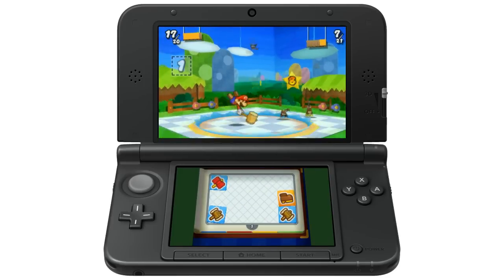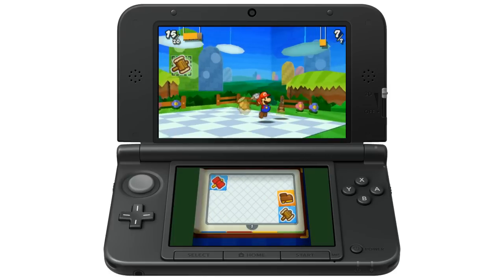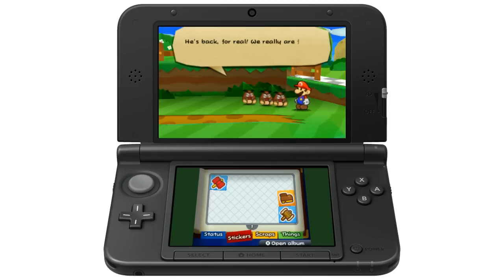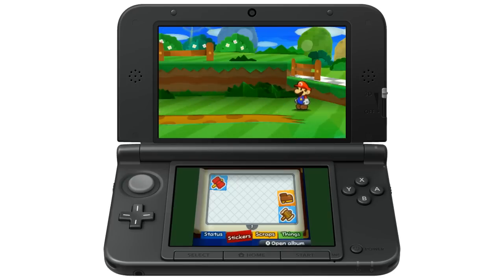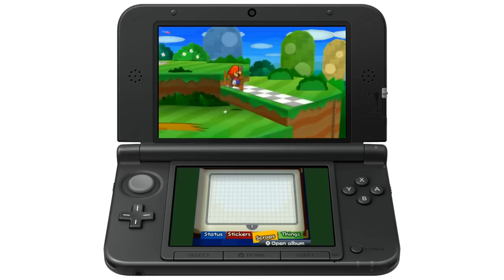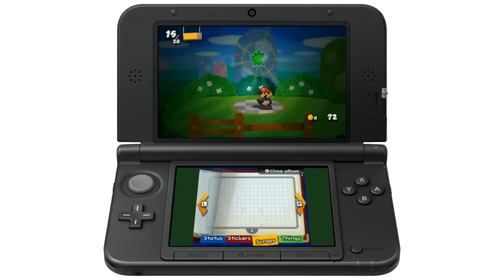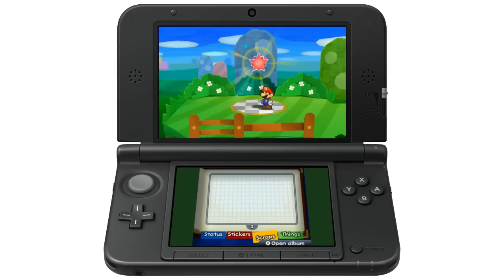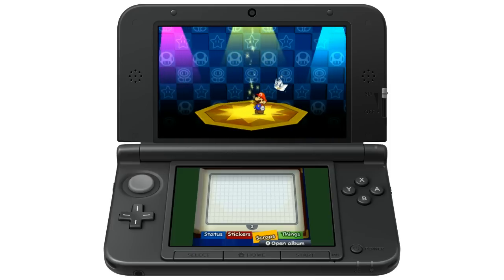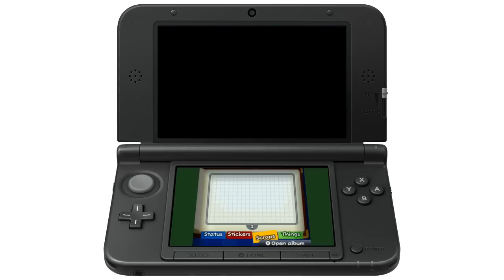Oh man, good job — you got double splash damage. He's kind of like a paper airplane dude. What do you got in your scrapbook? Let's take a look. Those are the bridge-type Things. Things are those 3D objects. I've got the scissors, for instance. Look at the cardboard edges on those — that's nice. Good observation.